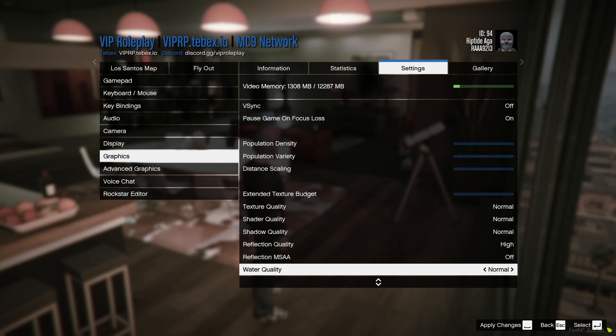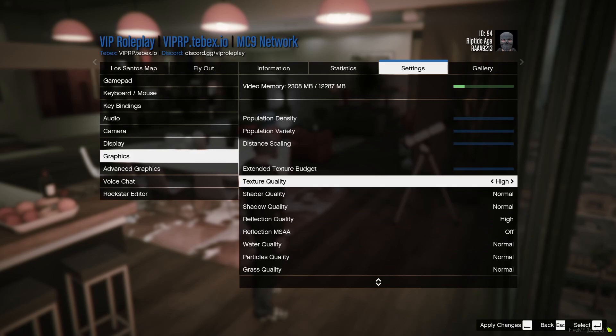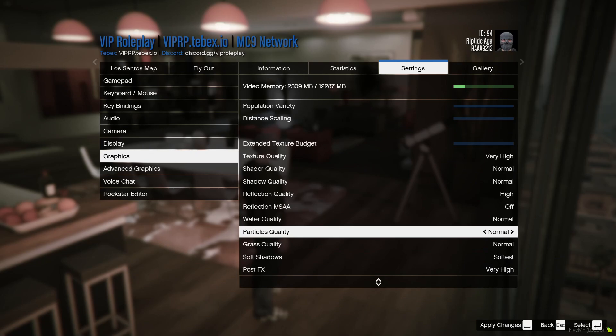Set water quality to normal. Lower particles quality. Now the most important setting is grass quality — this takes out the most FPS of all, so I genuinely recommend putting it on normal. Everything else, even texture quality, can be set on high or very high, but grass quality, water, and particles — keep those on normal and you will for sure have more FPS than if they were on high or very high.